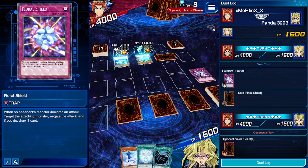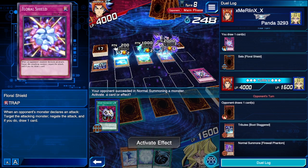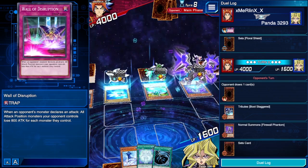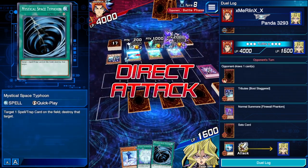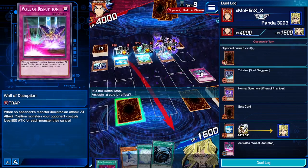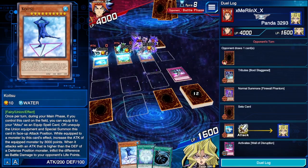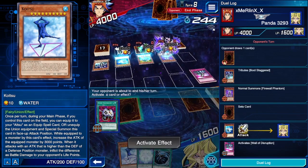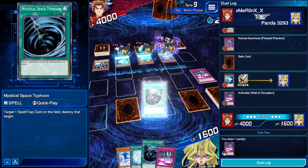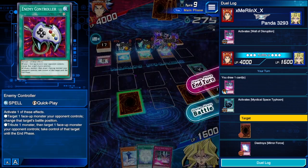He goes ahead and summons Firewall Phantom. Good thing we have our Wall of Disruption — we can just go ahead and use that. He's got a set card now, so we can get rid of that with MST next turn. He's going to attack and we're immediately going to activate Wall of Disruption, making sure he's got no attack points on anything. Then we should be free to set up if we can get the monsters. Surprisingly, we have yet to get a monster since the duel started.